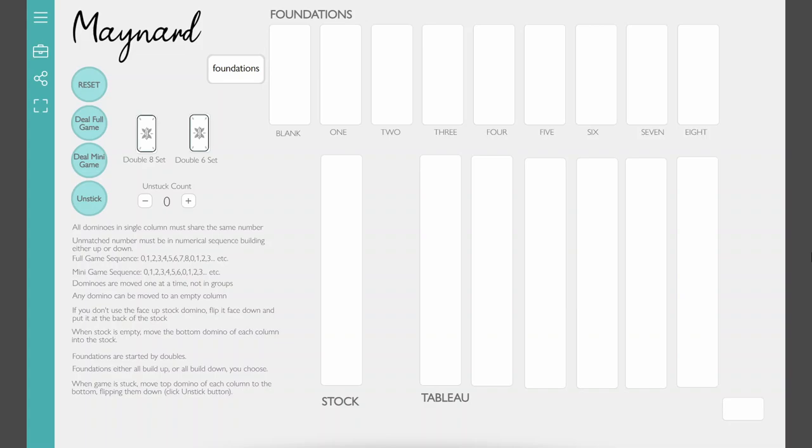Hi, this is John Burton, and I want to show you a new game I'm working on. It's called Maynard. It's named after my grandfather. This is a solitaire domino game. It's really based on Klondike Solitaire, the most popular solitaire game there is. I tried to make it match, in a lot of ways, how that game looks and plays, but it definitely has its own rules.